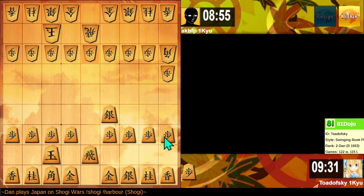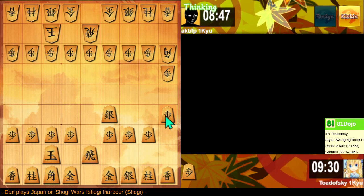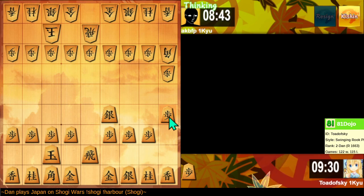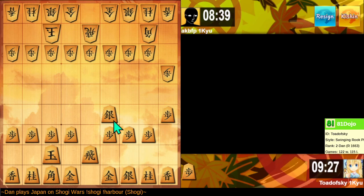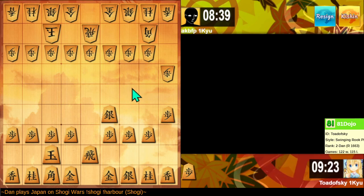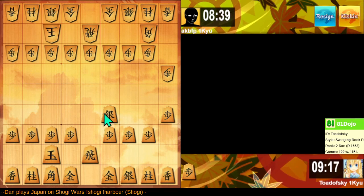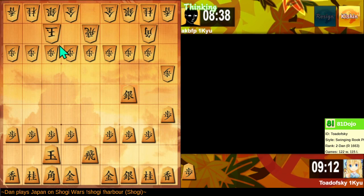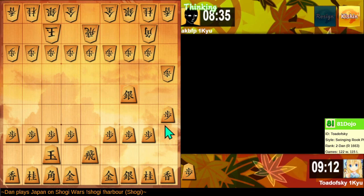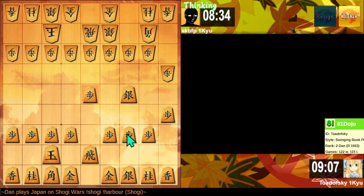They defend against my threat. So let's threaten to win the bishop on the edge of the board and see how they respond. Retreat. So if I approach again with the silver, does that achieve anything? It keeps three pawns back — that's not nothing. The king's over here, but this shuts down this half of the board for them. So next, let's take the 5-5 point.